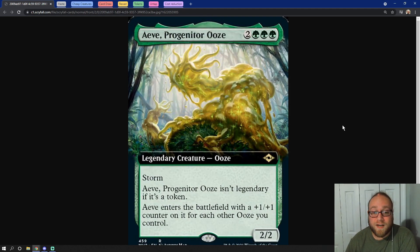So this card is a commander with Storm on it. This is nuts, and I think that we can do some really crazy stuff with it. So let's get into our quick take.